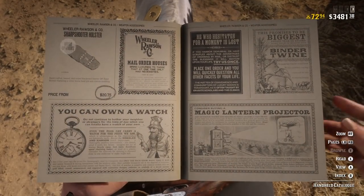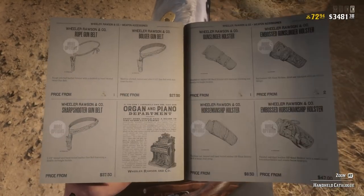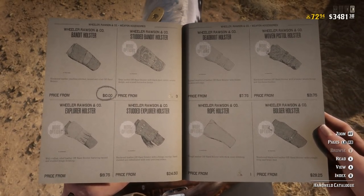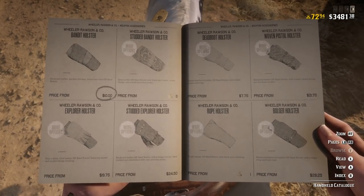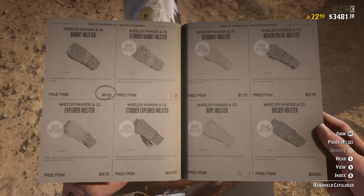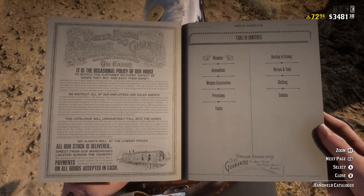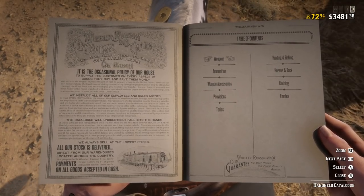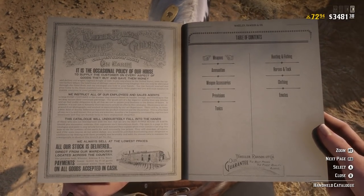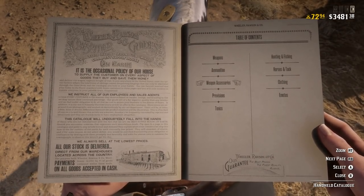I definitely recommend getting one of these — it doesn't really matter which one. You can get one of the cheapest ones; I believe it's $7.75, and there's one at $8.50, plus a couple that are just one gold bar. It doesn't matter which one you pick — you can start dual wielding right away. If you are a PVP player, this is very essential in showdowns and other events. I use my sawed-off shotguns a lot in PVP, so to dual wield you need the gun belt addition under weapon accessories.